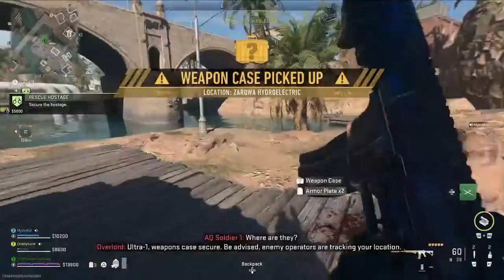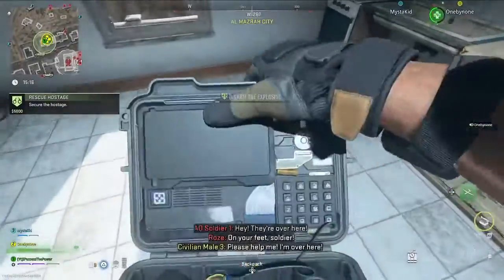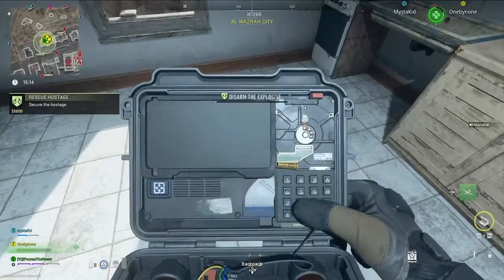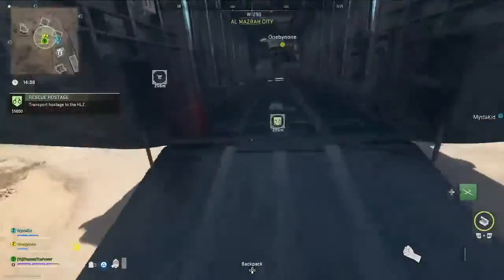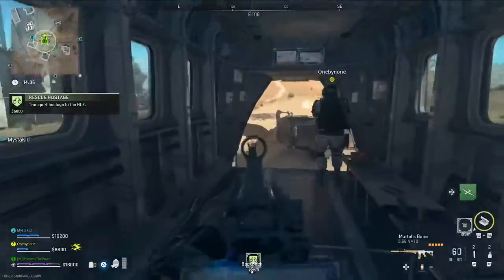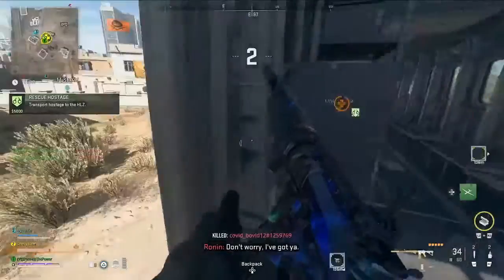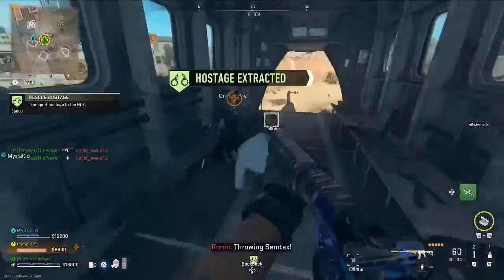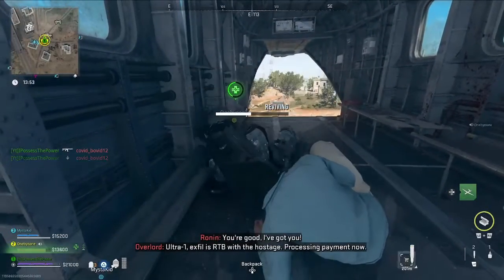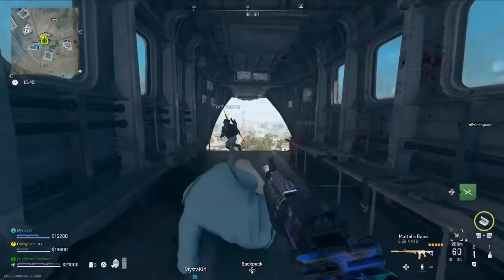I actually managed to jump up on a platform and kind of glitched him out. Once you've killed him, pick up the weapons case and make your way to an exfil point. If you don't want to use a standard exfil, I suggest doing rescue hostage contracts as they call in a personal exfil helicopter — because sometimes players knowing you have the case will just camp the exfils. Just be aware that when you have the case on any of these maps, you will have a pinpoint location on the map for everybody to see, so be careful.